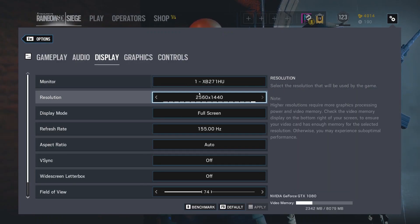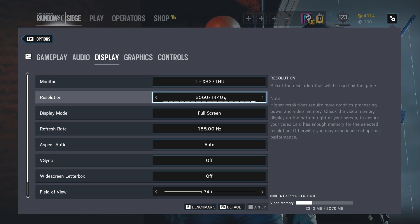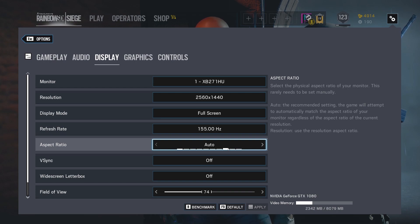The first thing we want to set up is the display. Just make sure that you have the proper monitor selected — not your backup monitor or anything. Below that, you're going to set your resolution, whatever your native resolution for your monitor is. Always have the game in full screen mode; you're going to get much better performance. Then turn your refresh rate to whatever your monitor is — make sure that's set, or else you're not getting the proper refresh rate.